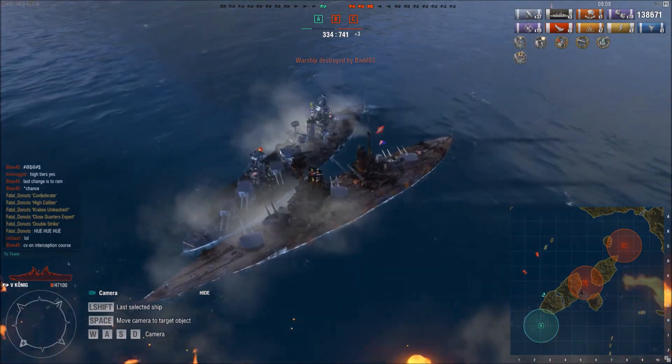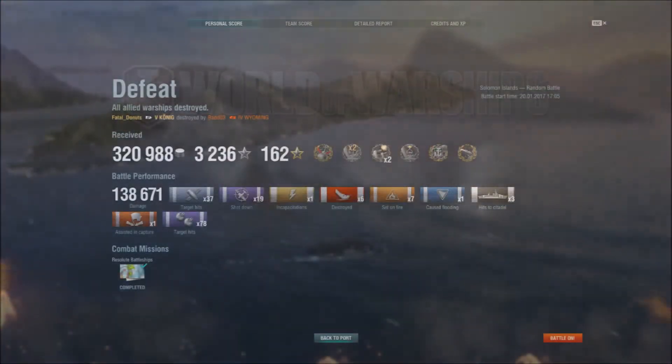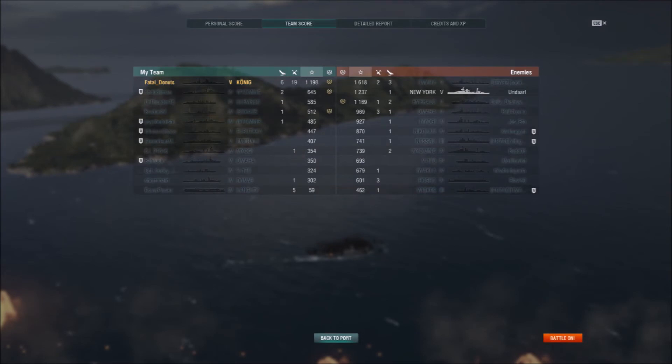That was some epic stuff. Unfortunately it's going to end up as a defeat, but what a performance by Fatal Donuts in the tier 5 German battleship, the Koenig. Taking a look now at the post-battle results: 320,000 credits received, just over 3,000 total XP earned. Confederate, Double Strike, two Close Quarters Experts, First Blood, Kraken Unleashed, High Caliber. The bling is real. 138,000 damage done off three citadels and 37 target hits. 19 planes shot down from the Langley. Six enemy ships sent to the bottom of the ocean. 78 target hits with his secondaries and one assisted base capture. On the team score: 1,198 base XP. If he was on the enemy team he would have come in third place. A very, very awesome performance by Donuts in his Koenig.